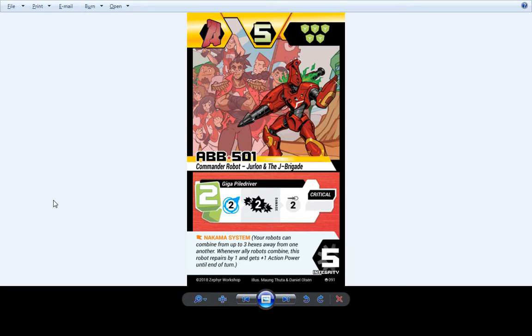Here's Juralon — still lets your robots combine from a distance and still gets some buffs when you do so. Other than that he's just a straight up powerful level 1 robot that walks up and hits you for some damage.